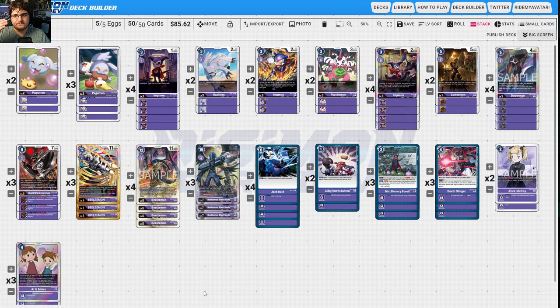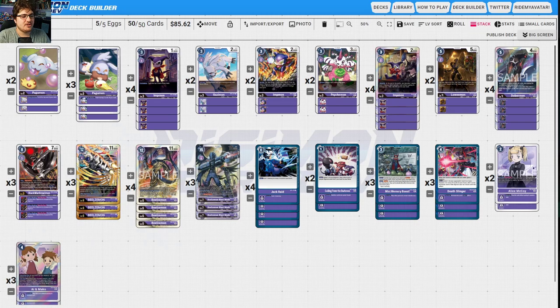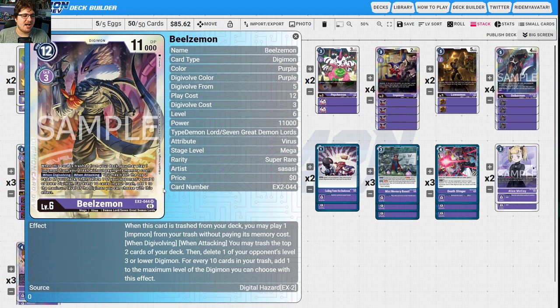Next we have Beelzamon. This deck is all about self-milling, and the more cards you have in trash the more likely you can do extreme plays. It's all about getting into Blast Mode and comboing off from there. At the start of your turn, if you have two or less memories, set memory to three. When one of your Digimon attacks, you may suspend this Tamer to trash the top card of your deck; if the attacking Digimon is Beelzamon, you can digivolve into Beelzamon Burst Mode from your trash for three memory.